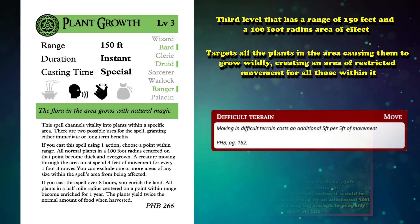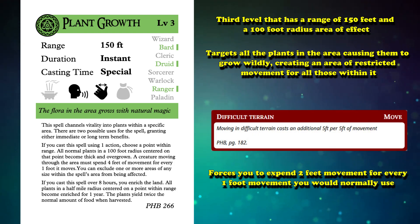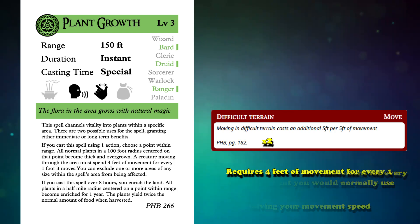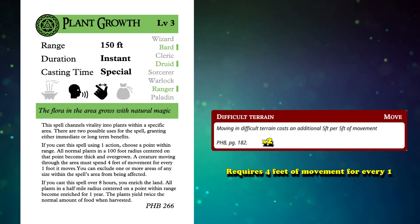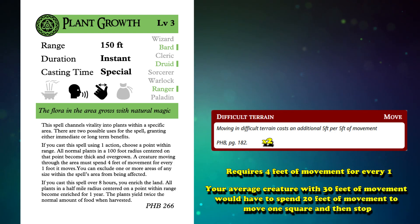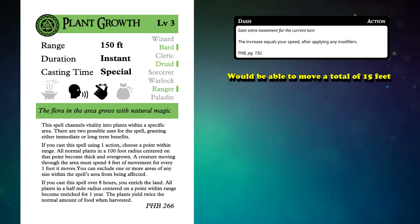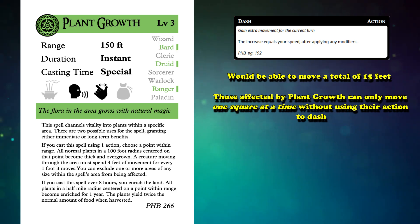While most movement-hindering spells create difficult terrain, which forces you to expend 2 feet of movement for every 1 foot you would normally use, effectively halving your movement speed, Plant Growth doubles that difficult terrain effect and requires 4 feet of movement for every 1. So your average creature with 30 feet of movement would have to spend 20 feet of movement to move 1 square and then stop. Though if they use the dash action to get an extra 30 feet of movement, they would be able to move a total of 15 feet within this area. Still, this often means those affected by Plant Growth can only move 1 square at a time without using their action to dash.